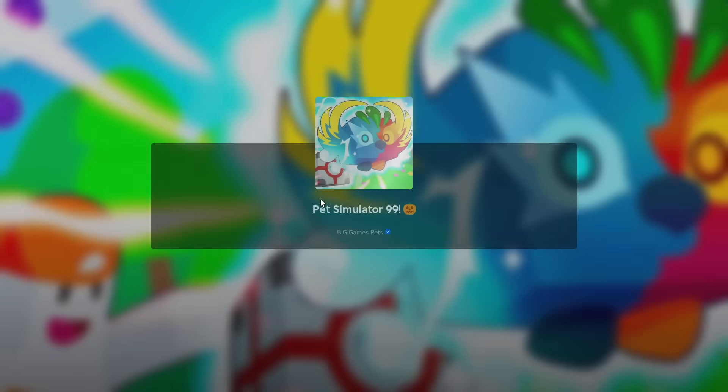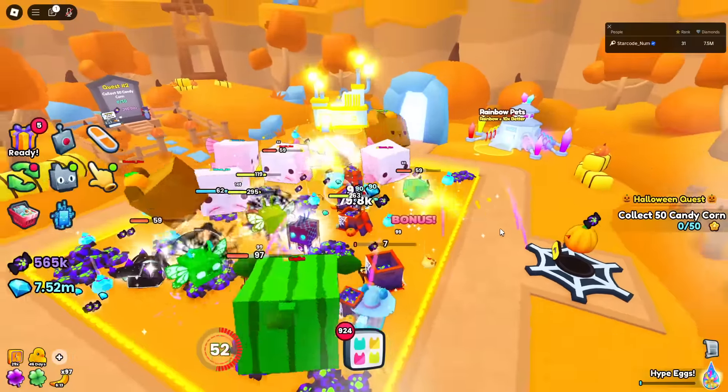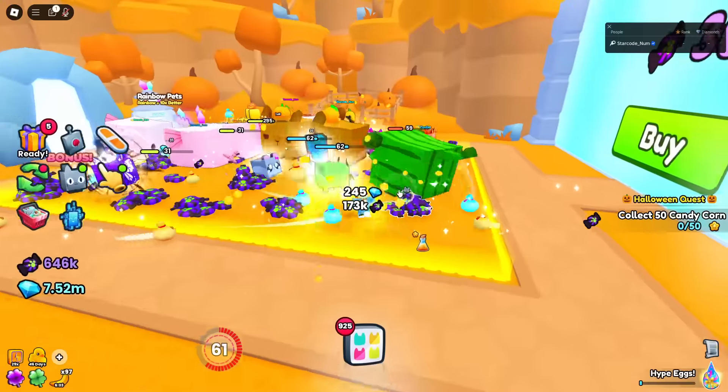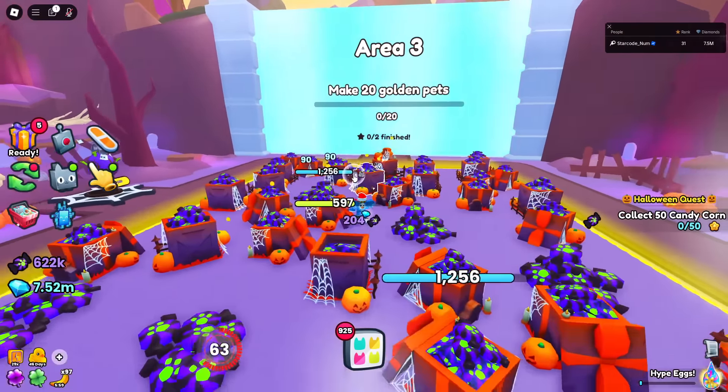In this egg there's basically no pets — the only purpose of it is for your quest and getting better stats, I guess. In event worlds you actually need to hatch eggs to be able to break stuff a lot faster because the stat heads in here are way better. Let's get area two.